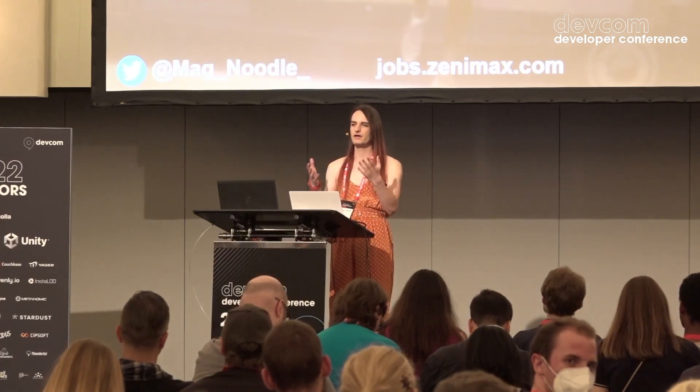Q&A: If a Juliana player shoots an NPC, first nothing happens, but if they do it again, that specific NPC gets mad and starts retaliating. If she shoots again, the other NPCs around also get aggressive against Juliana.